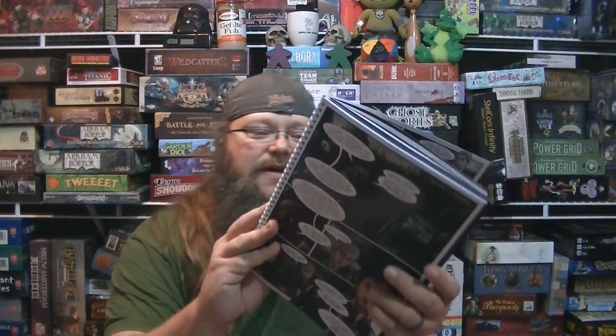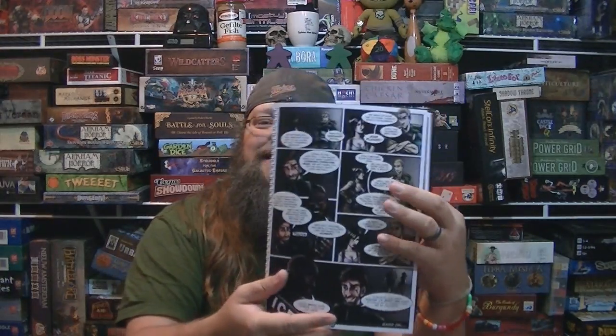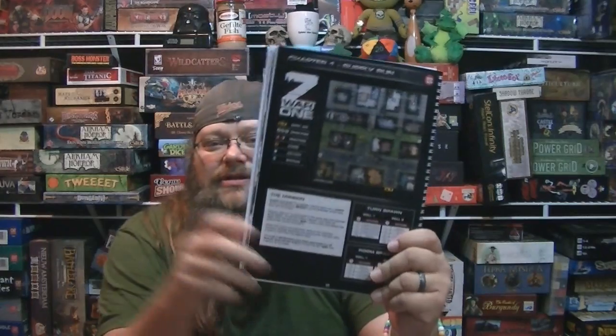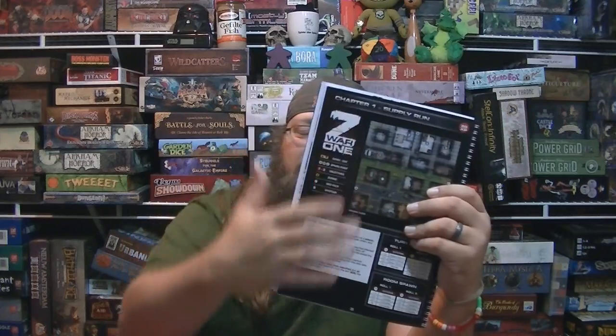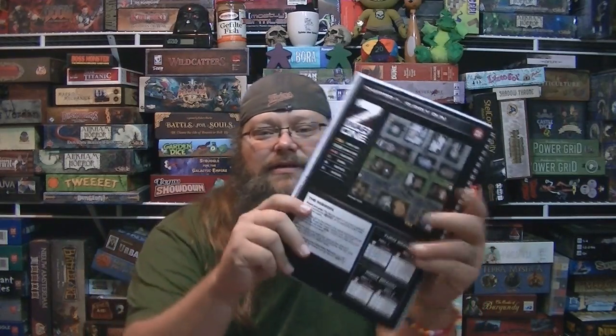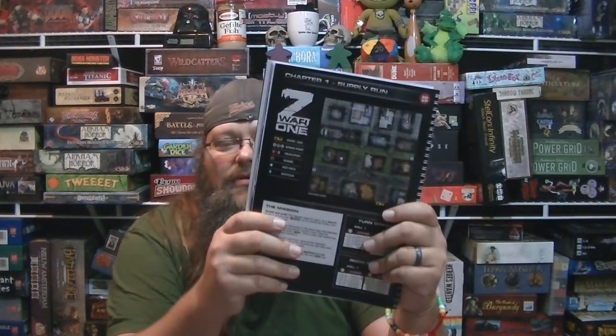It follows a storyline where each character introduces themselves and they find out what's going on. The storyline then leads to a logically planned out mission. So you can say, 'This is the supply run,' and you've been immersed into the world of Z-War 1.